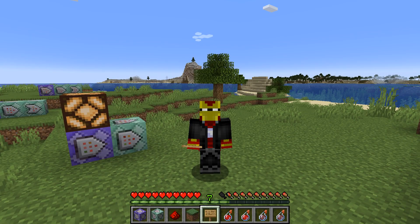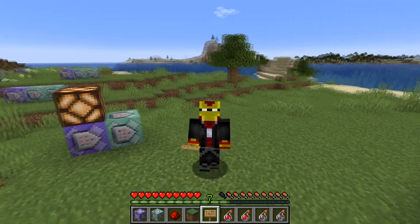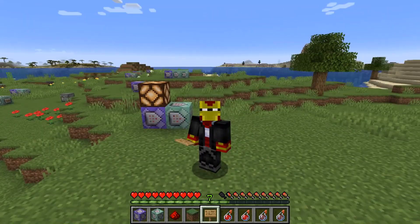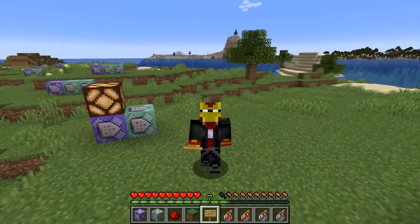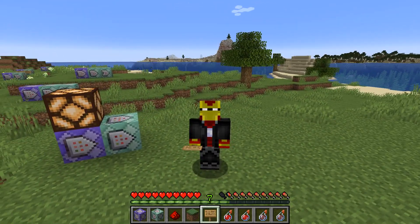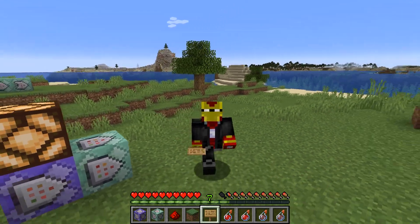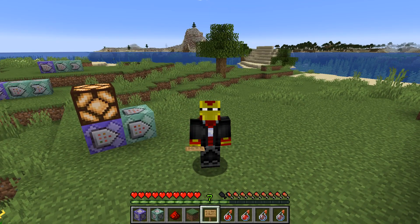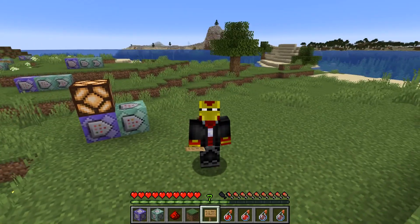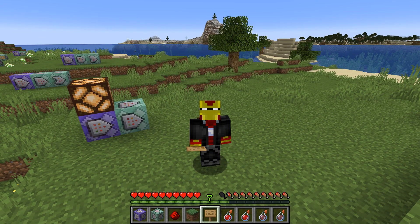Hey there everyone, welcome to a Minecraft command block tutorial here on the channel. I'm going to be showing you a health detector in Minecraft, and specifically this detector is going to be checking the nearest player — which happens to be me — and it's detecting if I am at full health. So if I have full 10 hearts of health, then this detector is going to activate.